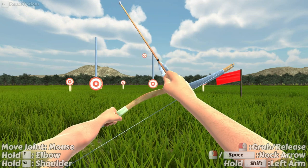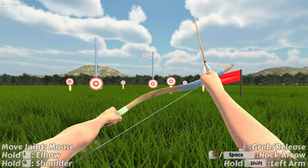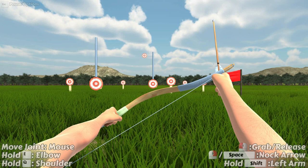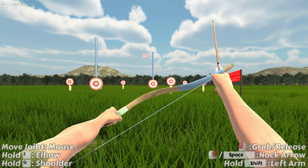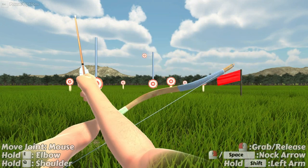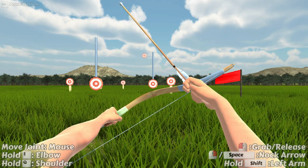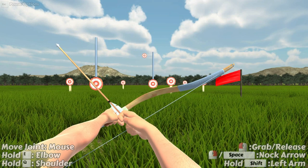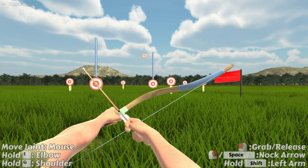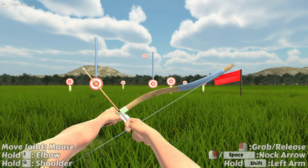That doesn't achieve too much, so let's also hold down the E key and move the mouse. Now by moving the mouse up and down I will bend the elbow, and by moving it left and right I will twist the arm. I can also hold the Q key instead of the E key and this will allow me to move the shoulder, so I can move the arm in big movements now. Through combination of holding no keys, holding the E key, or holding the Q key, I can move the arm to where I need it relative to the bow.